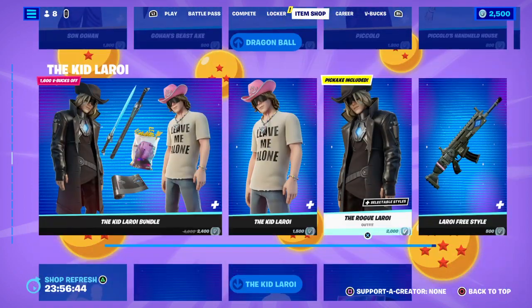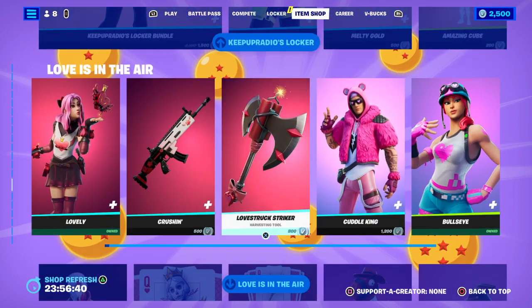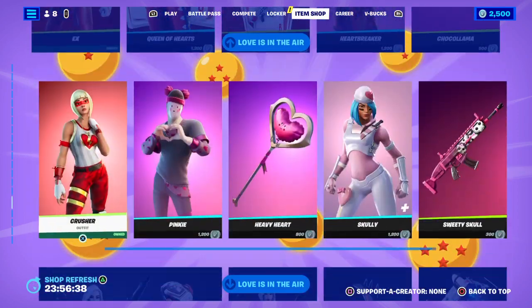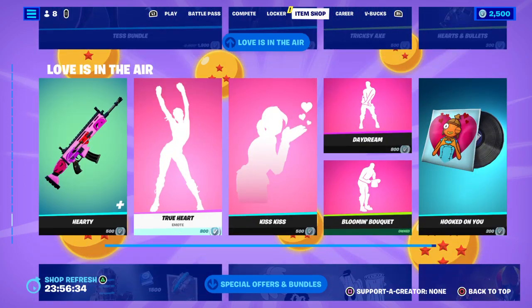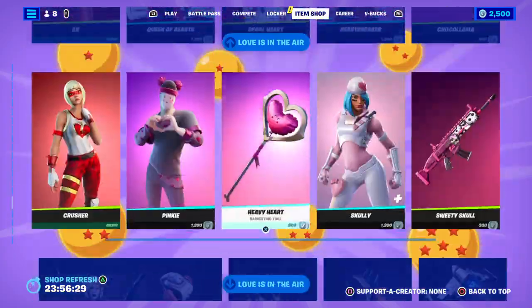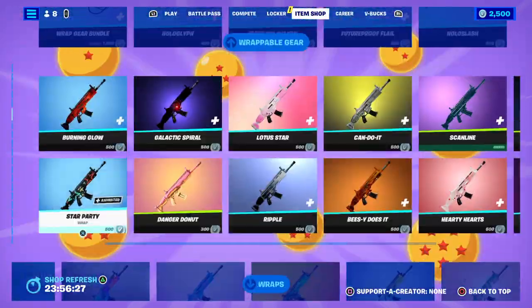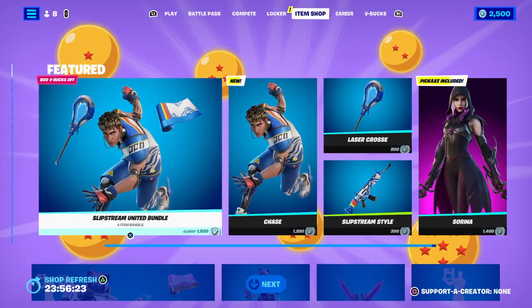All the rest of these are the same — the Valentine skin is still in here, same as before. That's the item shop. There's a new skin up top — the Slipstream United bundle at 15. That's the item shop. It's your boy RT, peace out.